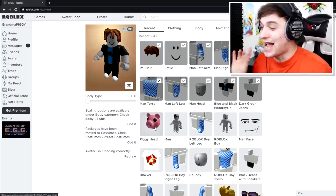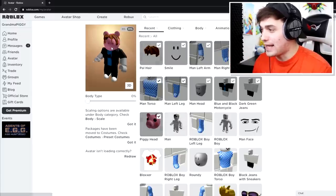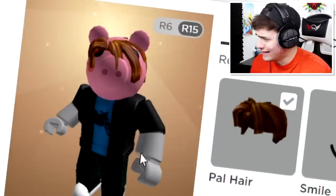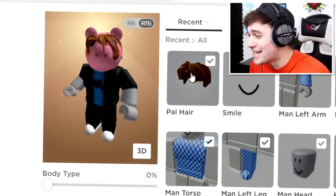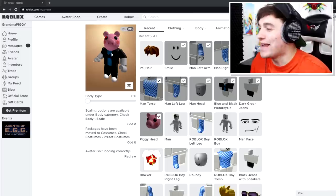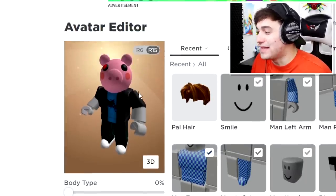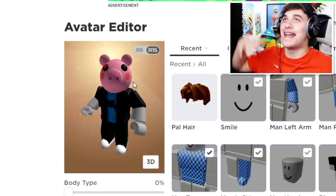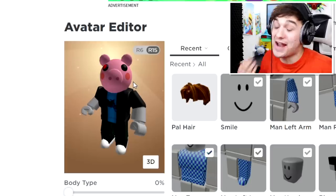There it is! The Piggy Head! I'm going to equip that in three, two, one — bop! And here we go. Even with the pal hair, that looks so weird! With the hair it looks so crazy! Okay, let me take that off. There we go! Piggy is starting to take shape! We have literally made Piggy look more Piggy than everybody else so far by literally spending 75 Robux.